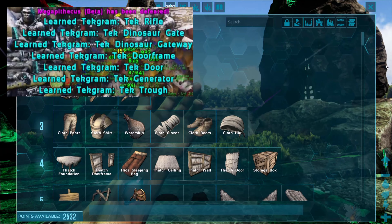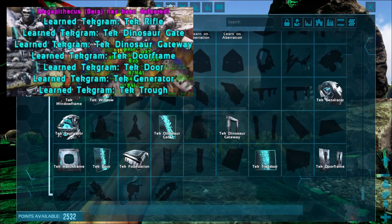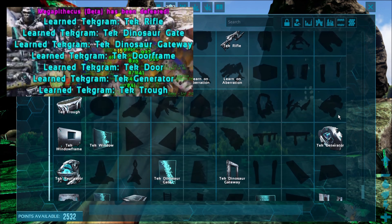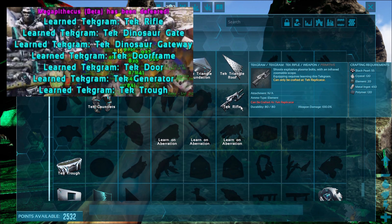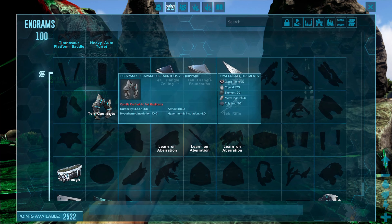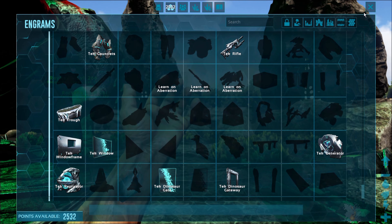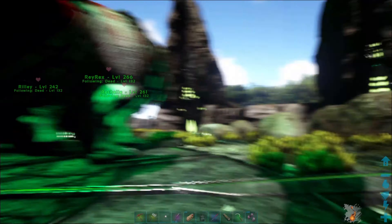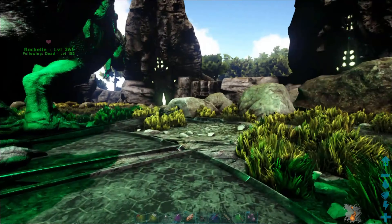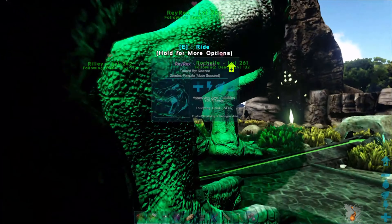Let's go to tech engrams. So you saw some of the tech engrams I got - now I have tech doors, the replicator we already had. The tech generator is the one we just got. We have a tech rifle now, this thing is pretty cool. I wanted to craft that, and then tech gauntlets are what I got the first time - but this is what I really wanted: the tech trough. So we have that. I'll get the trophies out of here and bring you guys back when I'm back to the house.